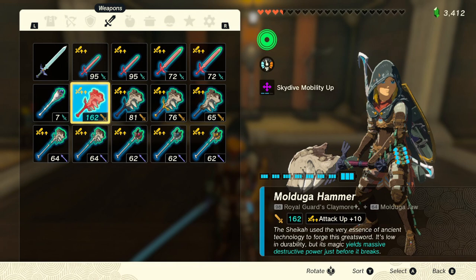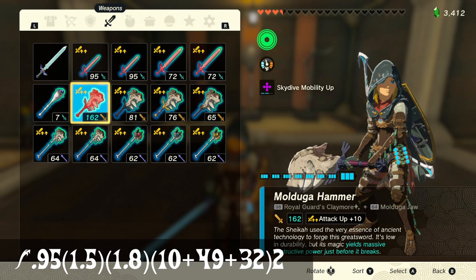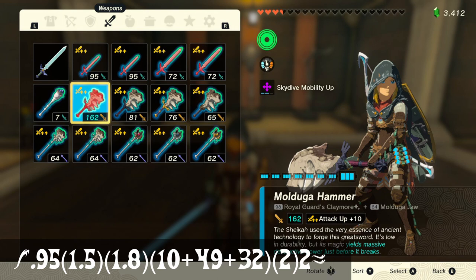The next weapon we are using is the infamous Lino Killer. This weapon is extremely restrictive as it's only usable on the back of a Lynel, where it takes no durability damage. Since this is a pristine Royal Guard's Claymore, it has the weapon ability Breaking Point, giving the sword a two times modifier when it's badly damaged. Something the game doesn't tell you is that when a weapon is on its last hit before it breaks, the weapon will deal two times more damage no matter what. We can abuse this because when we're on a Lynel's back our sword will never break, giving us a total damage output of 955 each hit.